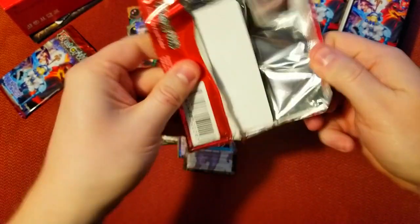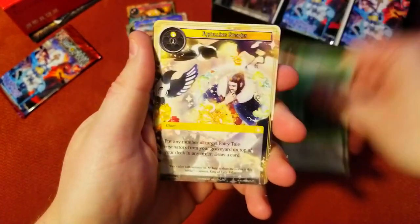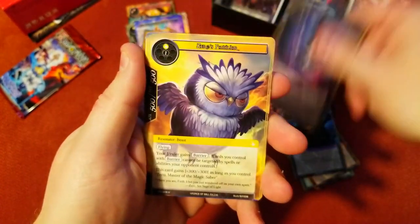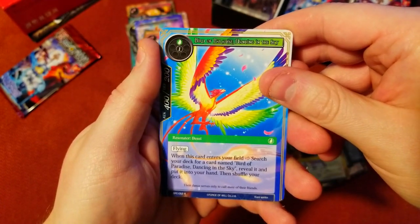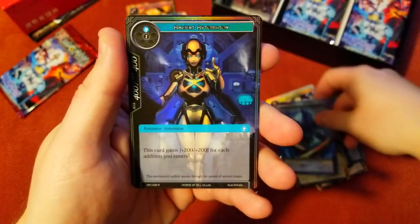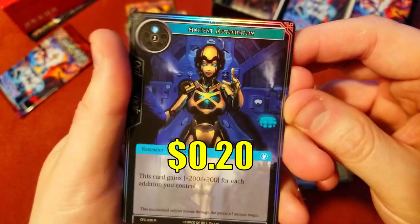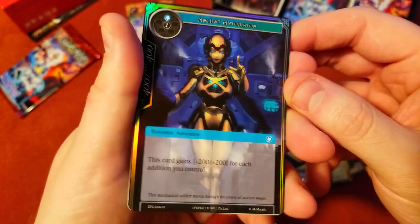We're getting some good characters, some good pulls. Spirit of Fire, Reaches of Chaos — I can barely read these titles. Is this our rare? Yep — Bird of Paradise! They have their own Bird of Paradise in this set. And a water stone. There's the foil of this Automatum — it's pretty good actually, though I think it could be better, not that impressive honestly.